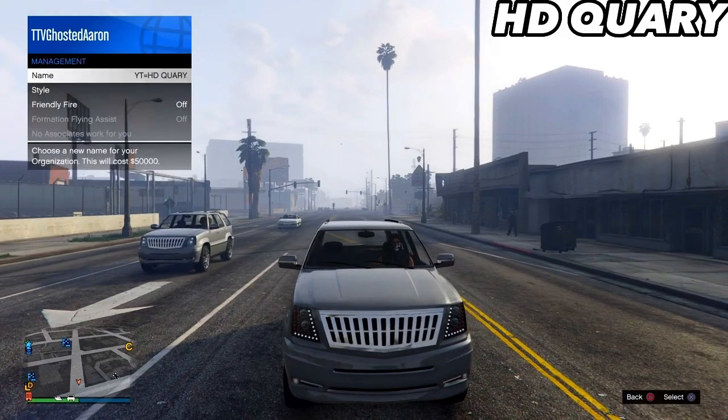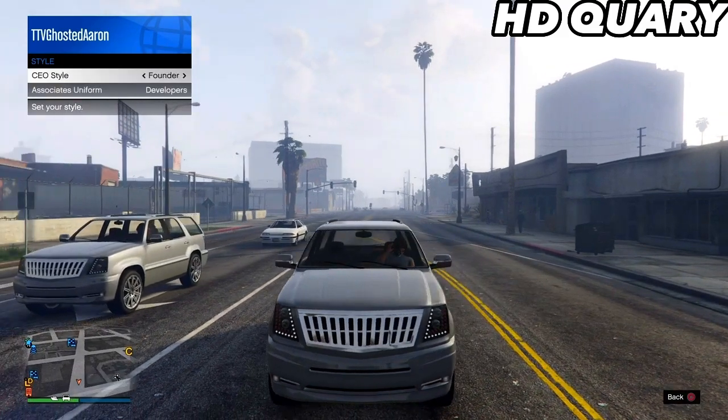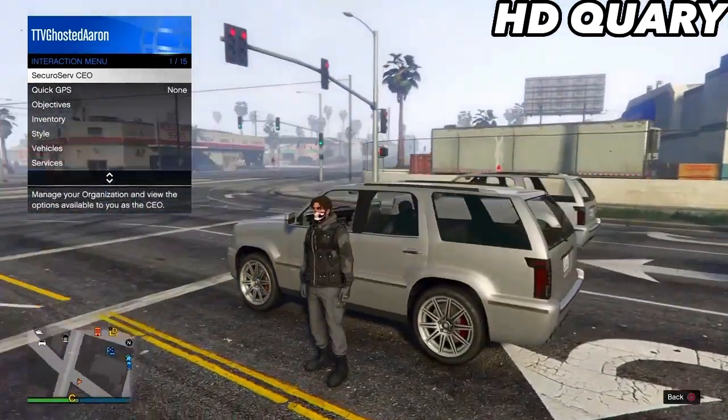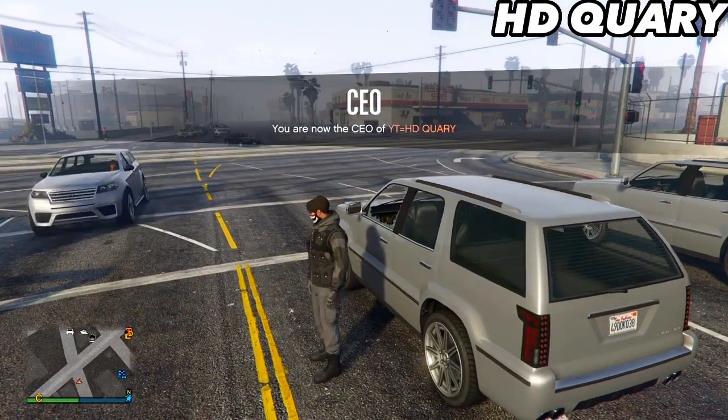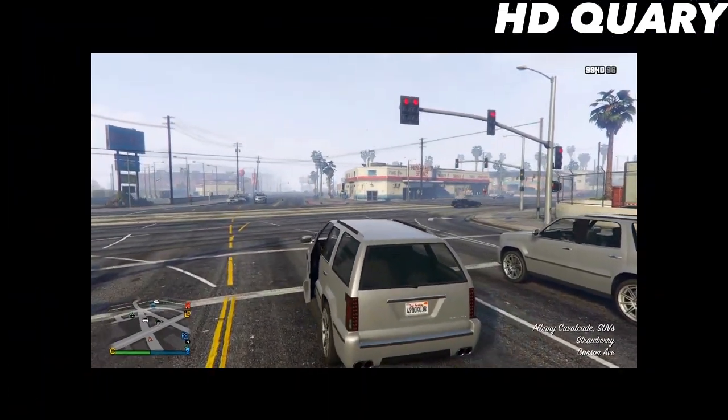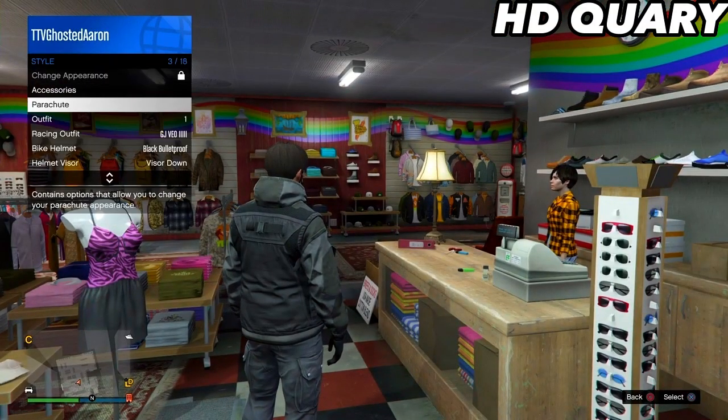Once you are in the car, go to CEO, Management, Style. Scroll once to the left, once to the right, hop out of the car, and boom — you have the modded outfit! Now drive to the closest clothing store, put the hood up, then save the outfit.